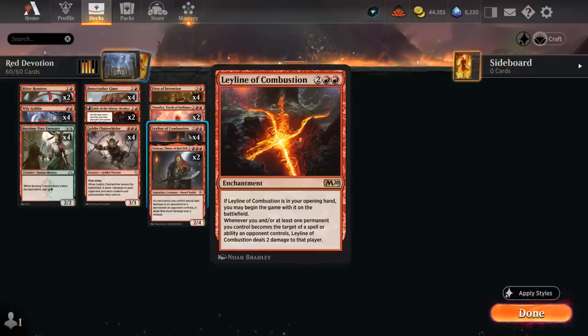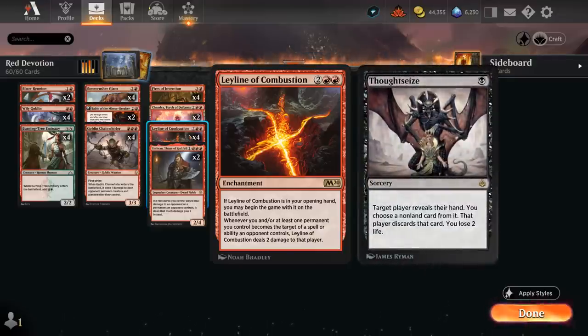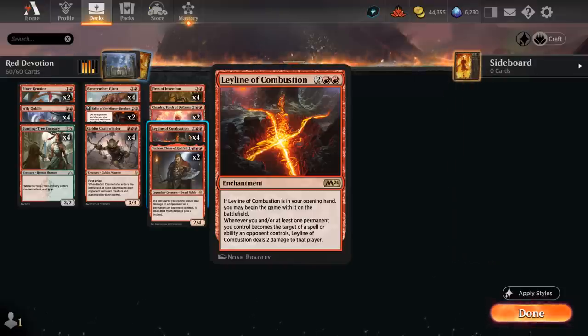The four-mana enchantment says whenever we, or at least one permanent we control, becomes the target of a spell or ability an opponent controls, Leyline deals two damage to that player. So now removal spells will deal damage to the opponent, and even targeted discard spells like Thoughtseize will deal two more damage thanks to our Leyline — and of course the more copies we have in play, the better, as they stack in multiples.